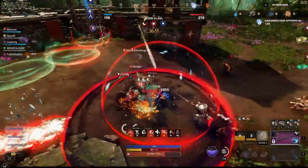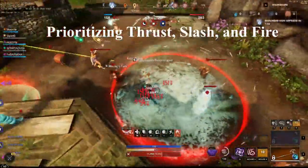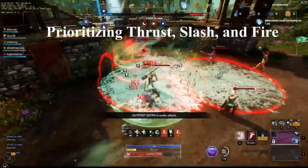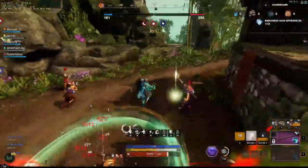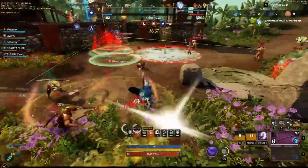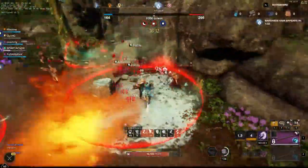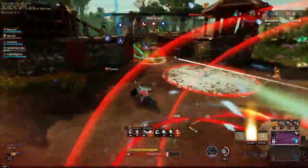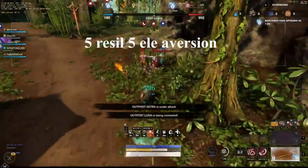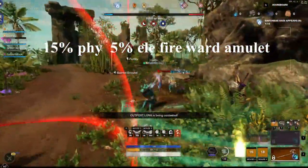We're going to be playing with elemental aversion and physical aversion, depending on if you're a ranged or melee player, to maximize resistance to fire damage, thrust damage, and light melee damage. For melee players — tanks, bruisers, IGVG, void blade, any brawl-style role — I recommend 5 elemental aversion with 15% physical ward and 5% elemental ward with a fire amulet.